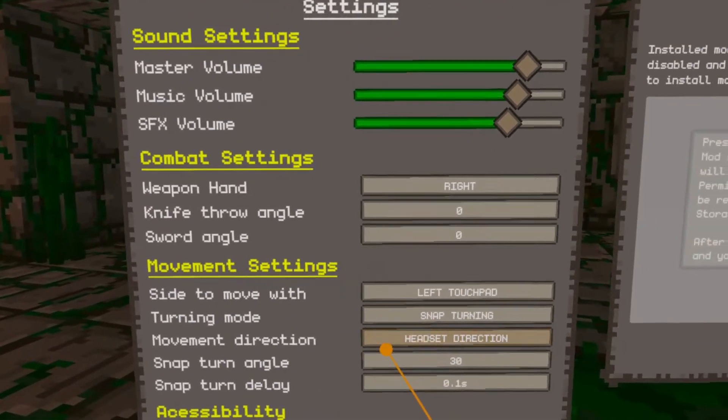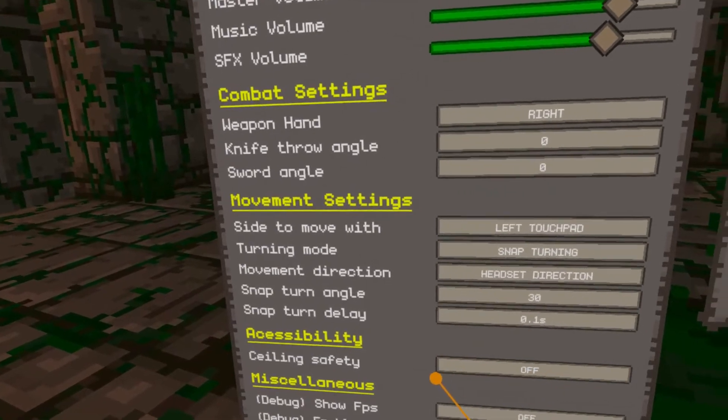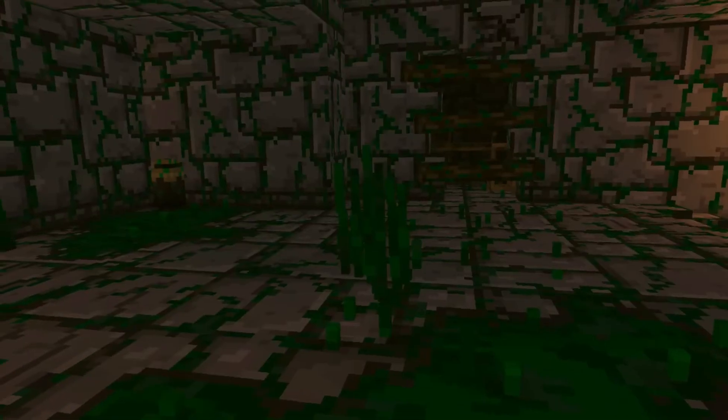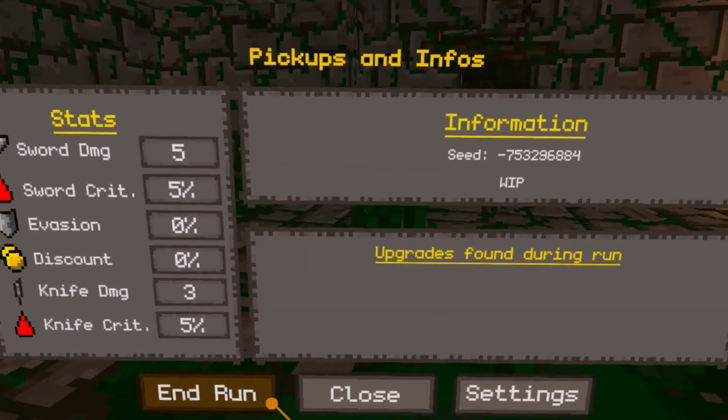Weapon hand: right. Knife throw angle... I can't see my health stats anywhere.